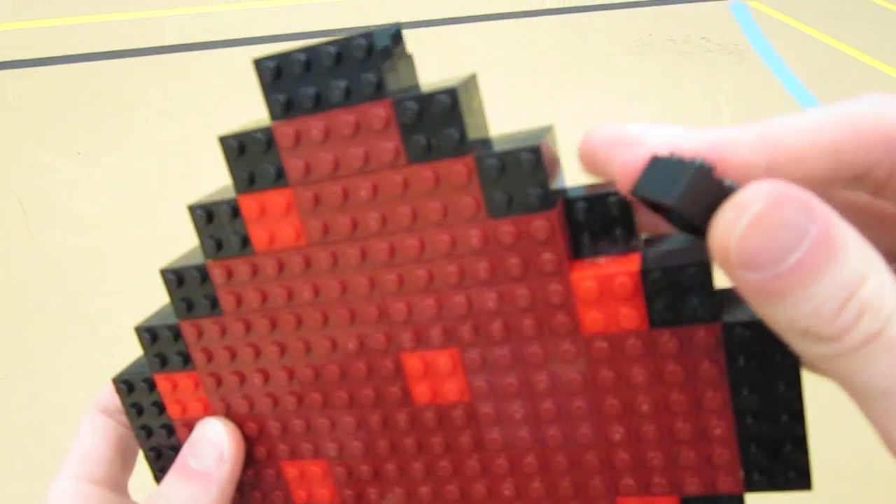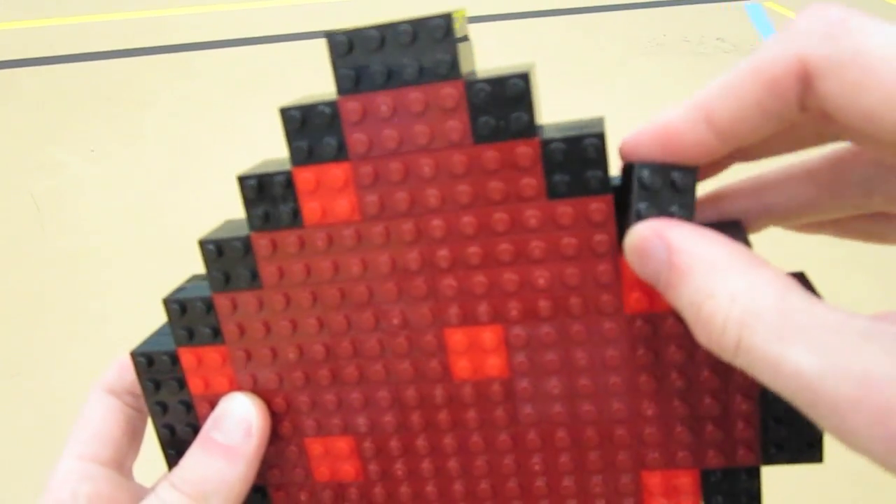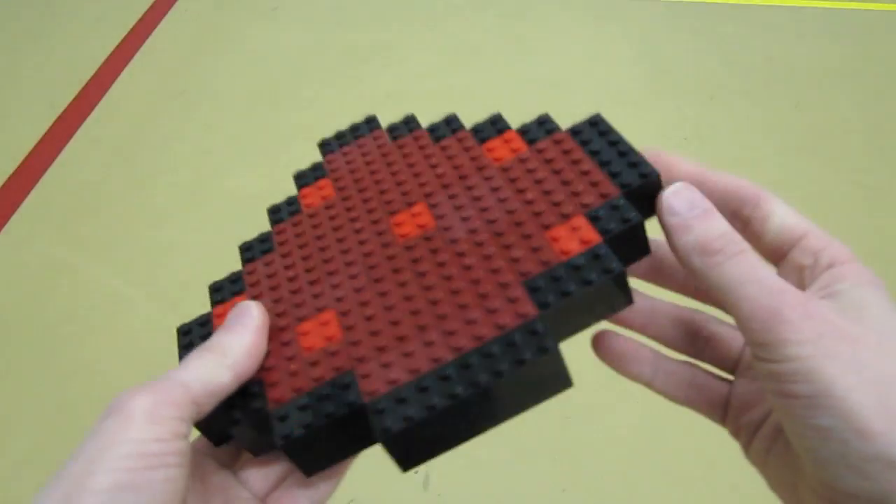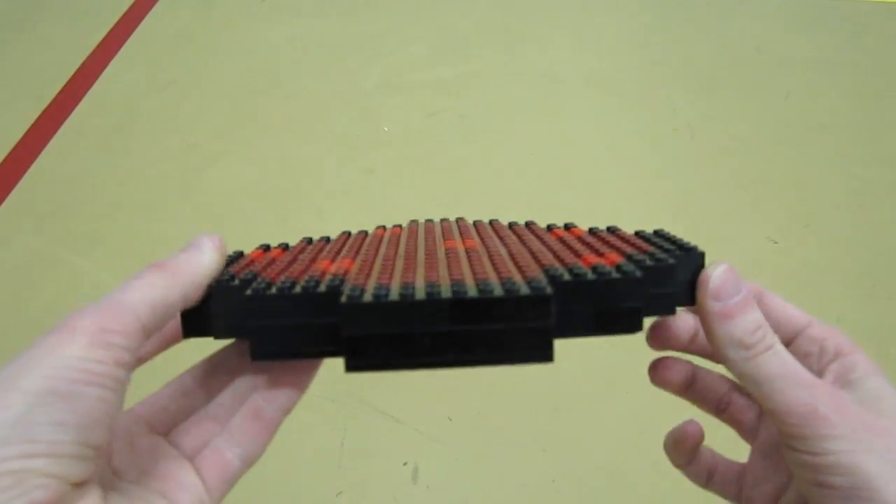Each brick is a pixel — as you can see there are two-by-two Lego bricks, and then you go on to transferring it to base plates. Just make sure you have all the pixels lined up. It's two layers tall.